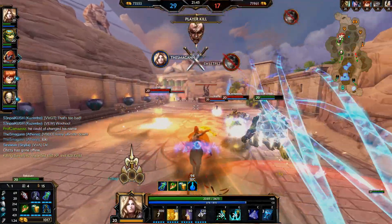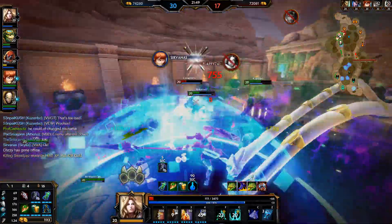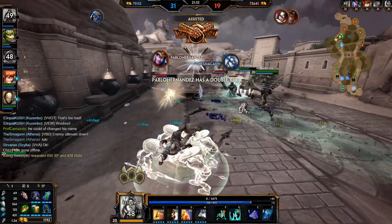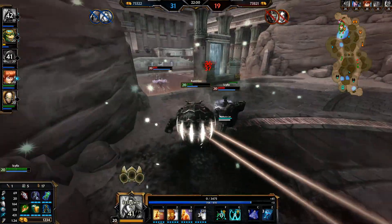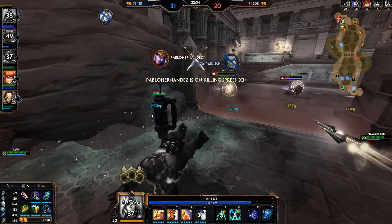Hey she walked into that — we got two of them right there! That should be the kill on Hel. I died to Loki. Loki should go down to Amuzenkab here — actually he's going to use the aegis. Kuzumbo's going for it. Aegis — Loki's going to get another one.